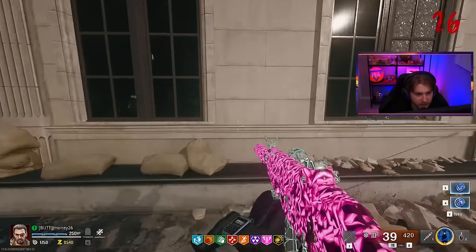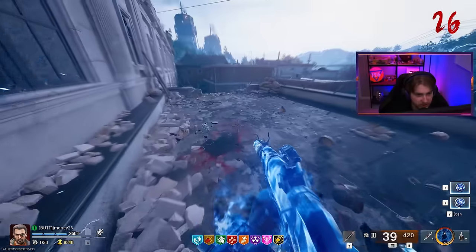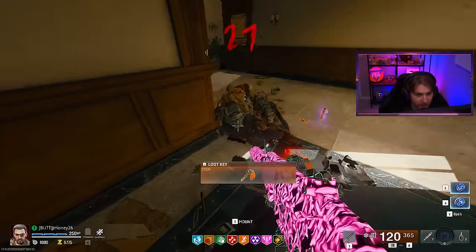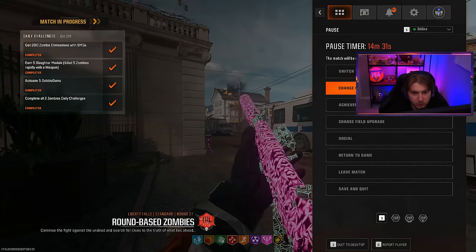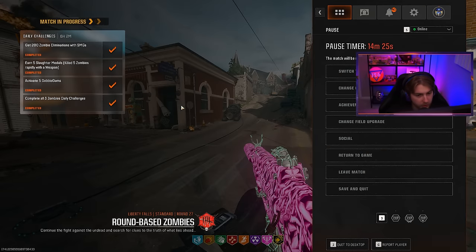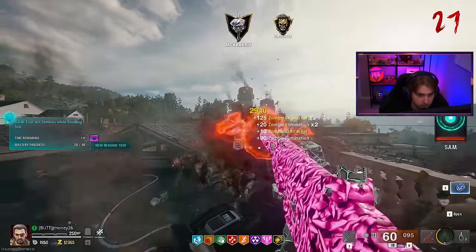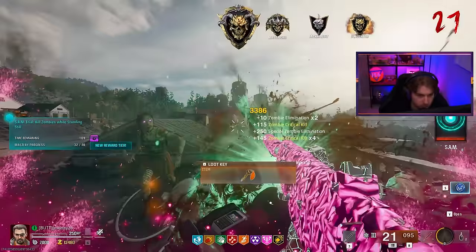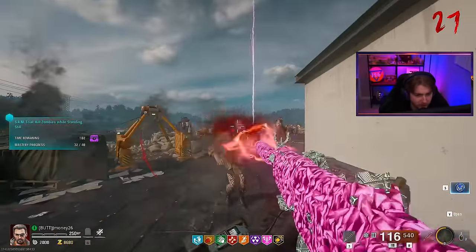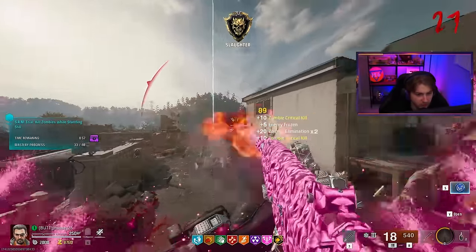I really wanted to see if I could Aether Shroud back into the building. It took down that mangler fast — absolutely folded them too. Time to switch back to frenzied guard. Actually, I'm going to use healing aura real quick because I'm very close to getting the final badge for it. And there's mystic gold — beautiful. We didn't even have to try for it. It kills things so fast we didn't even have to focus on getting kills rapidly.